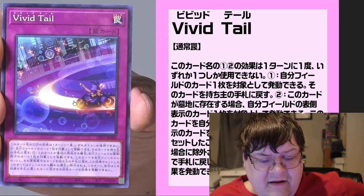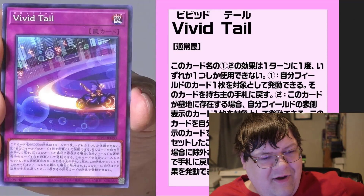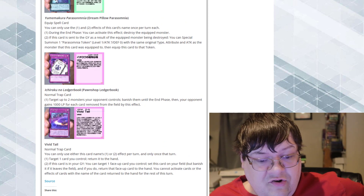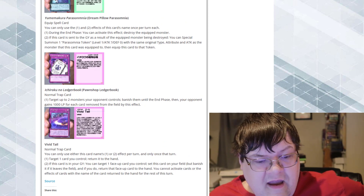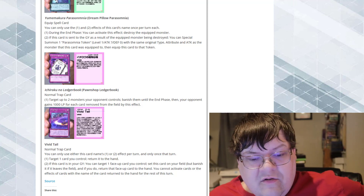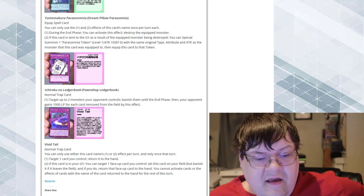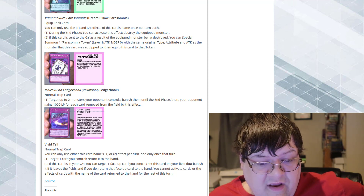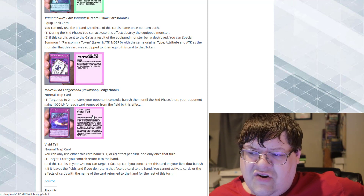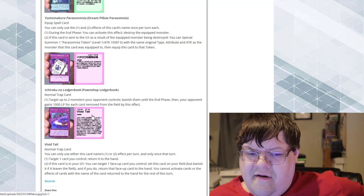And then we got Vivid Tail — we finally got a trap card for Masquerade's Tail. You can only use either of this card's first or second effects once per turn. First effect: target one card you control, return it to the hand. If this card is in your graveyard, you can target one face-up card you control, set this card to your field but banish it when you leave the field, and if you do, return that face-up card to your hand. You cannot activate cards or effects of cards with that name for the rest of this turn. This just gives you actual bouncing effects in terms of application for your own effects.